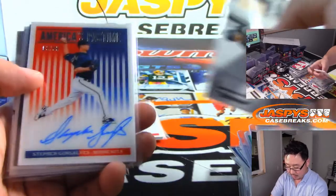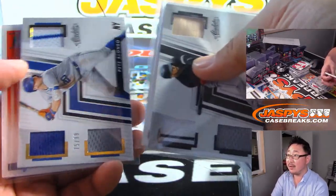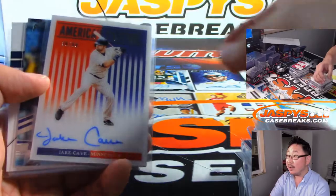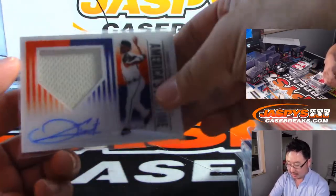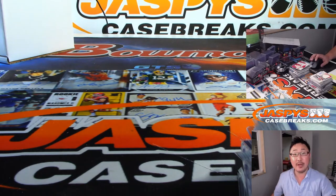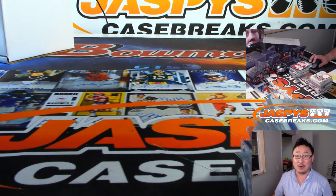We've got more in the store, folks — JazbysCaseBreaks.com. A pack full of hits, a number of train whistles. Panini was definitely generous with the bigger names in these sets, so check it out. We've got more Pick Your Teams available on JazbysCaseBreaks.com — pick your teams now before they're locked up in team randoms or a number block. Check it out. JazbysCaseBreaks.com. We'll see you next time. Bye-bye.